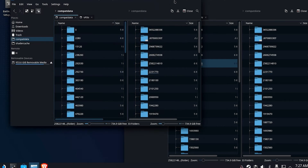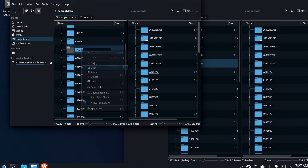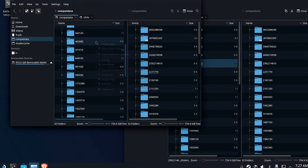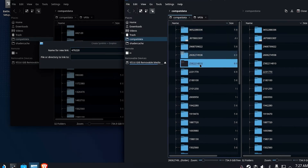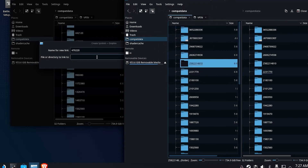Now go back to the Compat Data folder and find folder 470220. Copy that to your clipboard and delete the folder — move it to the trash. Then create a new link to file or directory. Paste in the name for the new link as the folder we just deleted, then go to your Compat Data and copy the location for the Compat Data folder that matches your Ubisoft Connect.